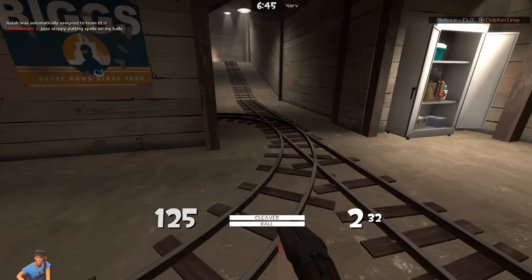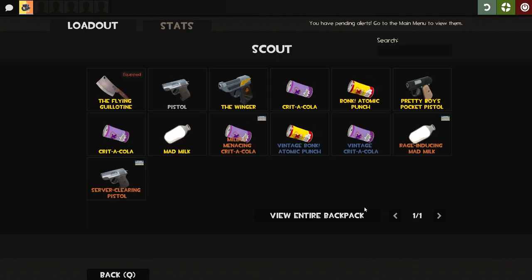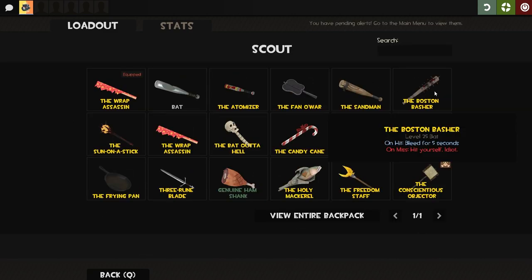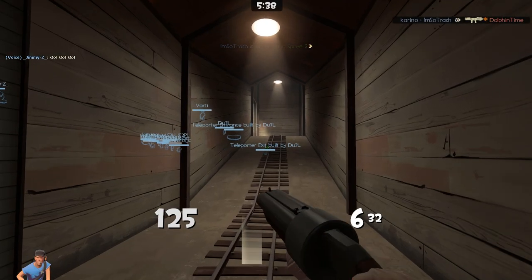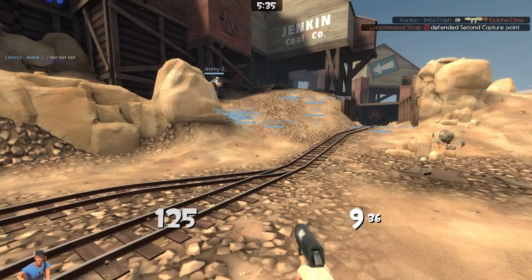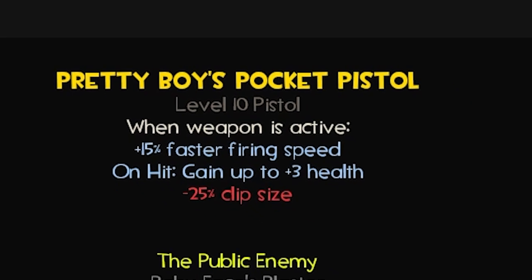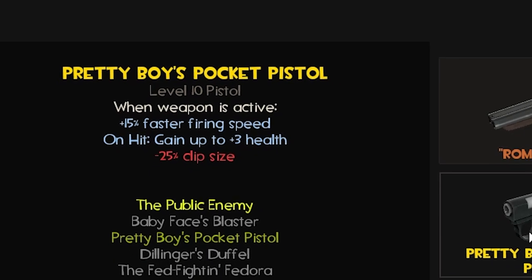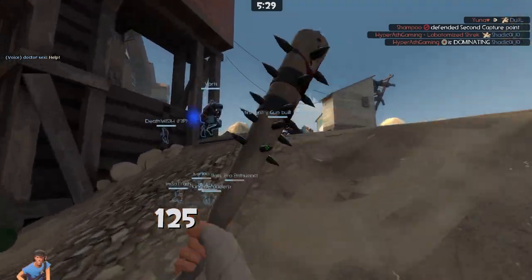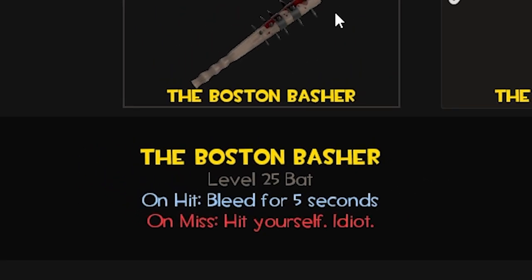Alright, so here we are on Upward. We are playing Scout. We got our beautiful Scattergun, we got the Pretty Boy's Pocket Pistol, and we got the Boston Basher. The Scattergun's pretty standard — just six shots in your clip. The Pretty Boy's Pocket Pistol gives me 15% faster firing speed when I have the weapon out, and on hit I gain up to three health, but I have 25% less clip size. On the Boston Basher, when I hit people they bleed for five seconds; if I miss, I hit myself and I bleed for five seconds.